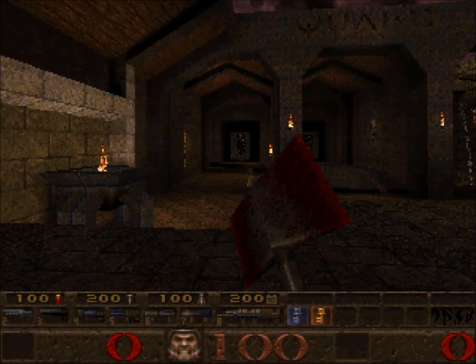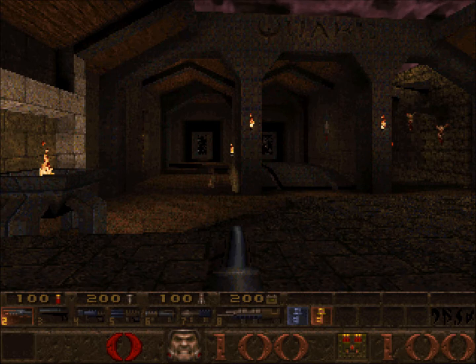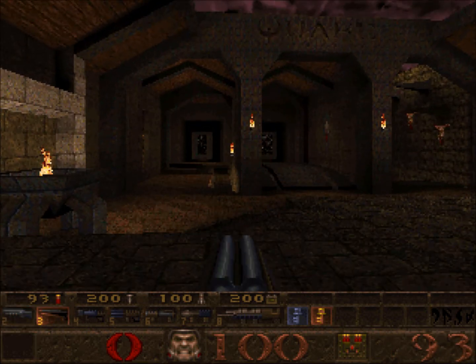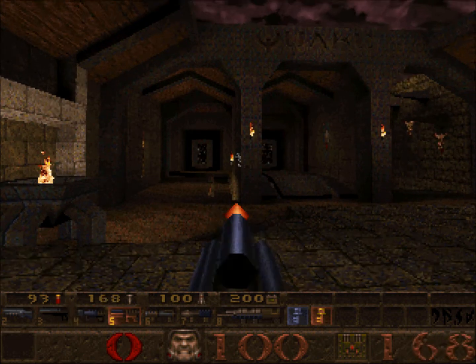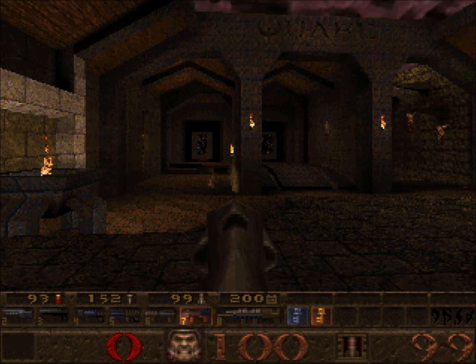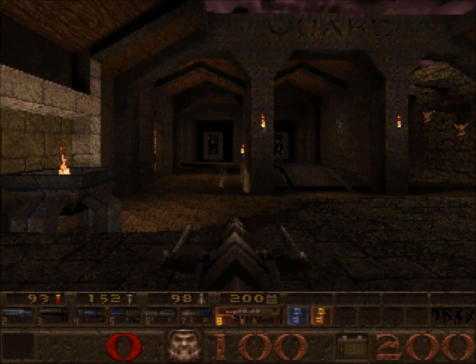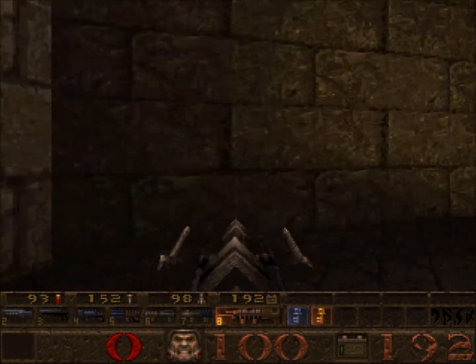Obviously starting from 1 to 8: number 1 is your axe, number 2 is your single barrel shotgun, 3 is your double barrel, 4 is your nail gun, 5 is your super nail gun, 6 is your grenade launcher, number 7 is your rocket launcher which is the most powerful weapon in the game, and you got your lightning gun at number 8.